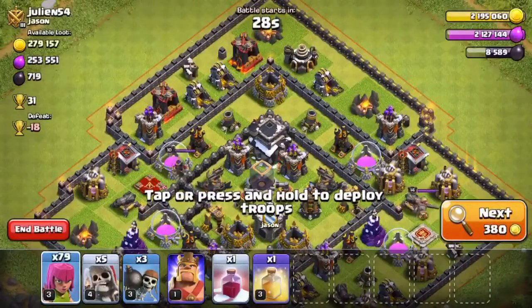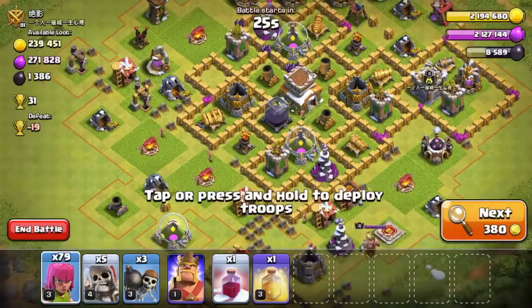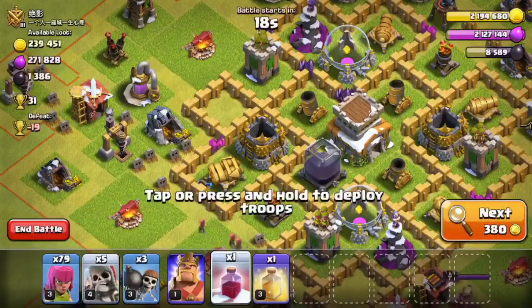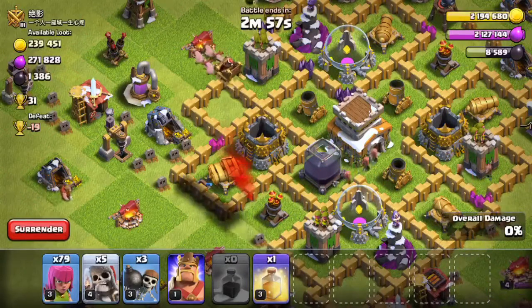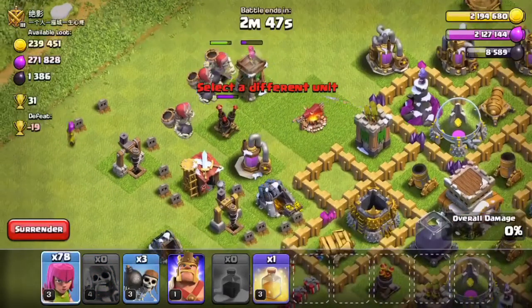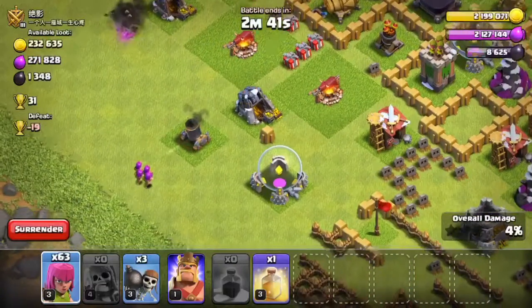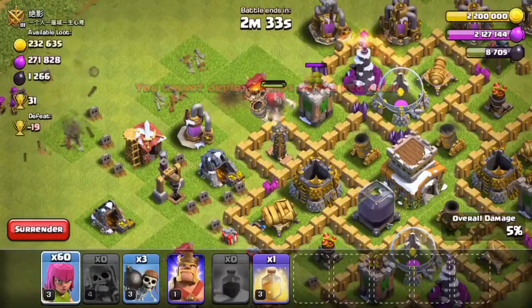Whoa, that's too hard. Oh, I found the perfect base — let's attack it! Let's start from the side. Let's try to take that multiple mortar. This attack I'm doing for the dark. I need dark to upgrade my barbarian king to level 2.